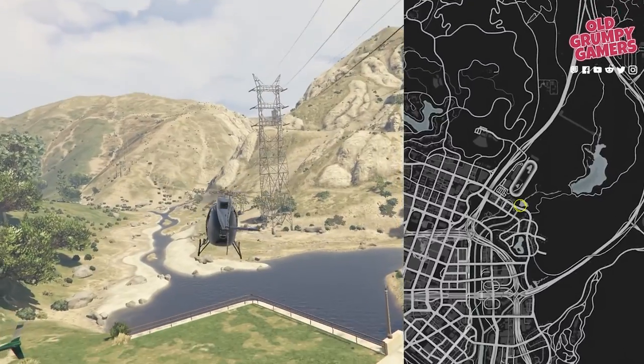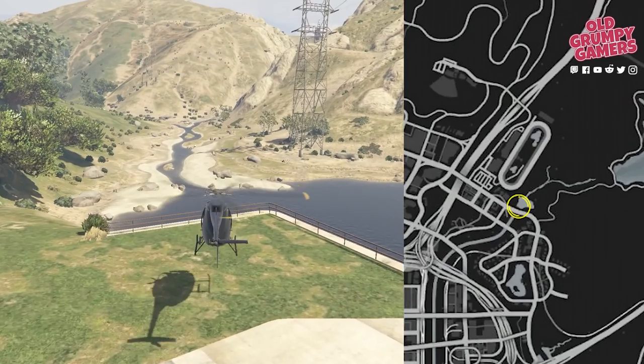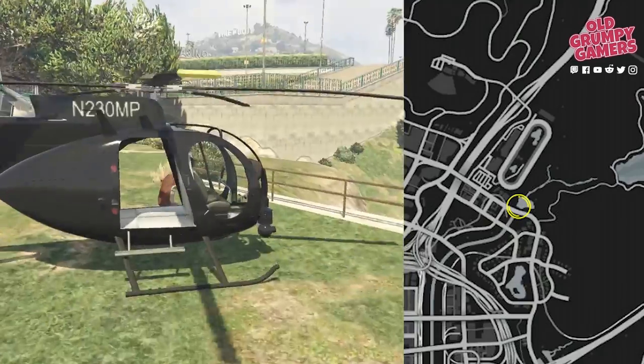Mirror Park is next, where we're looking for the small lake at the bottom of the bank of the outlet for the last-act dam. Head down to the shoreline and make your way to the middle gate — you'll find a letter scrap on the little round doodad.